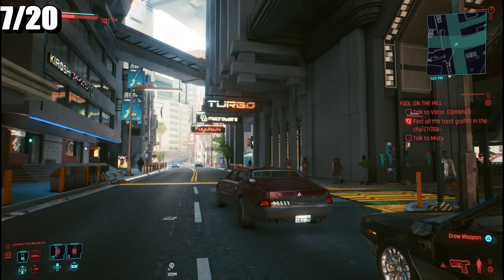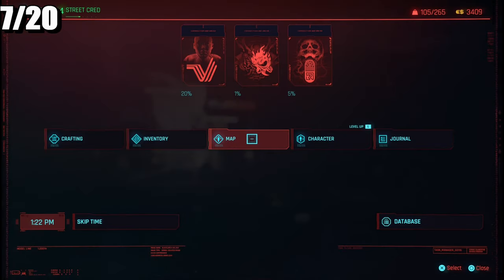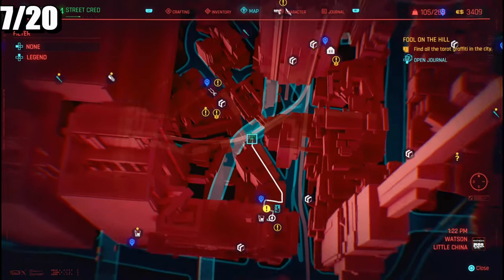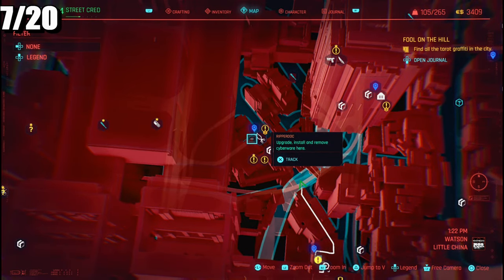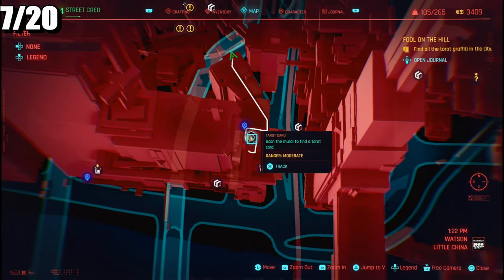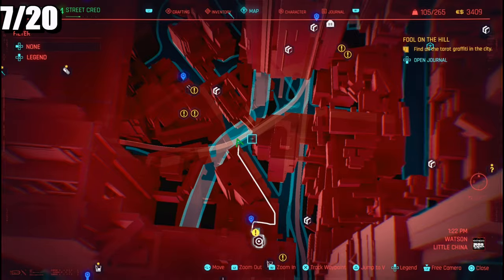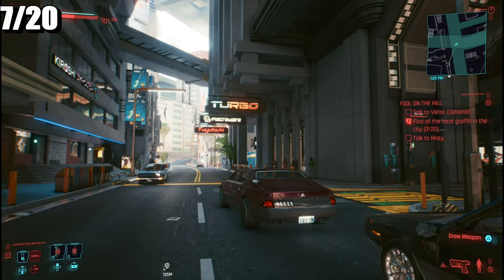The seventh one — as you can see, it's called 'Seven Hours Winter.' This is by Tom's Diner. So you've got your apartment, then you've got the one by Redox down here, and then the next one before you come down here is in this location which is Tom's Diner.